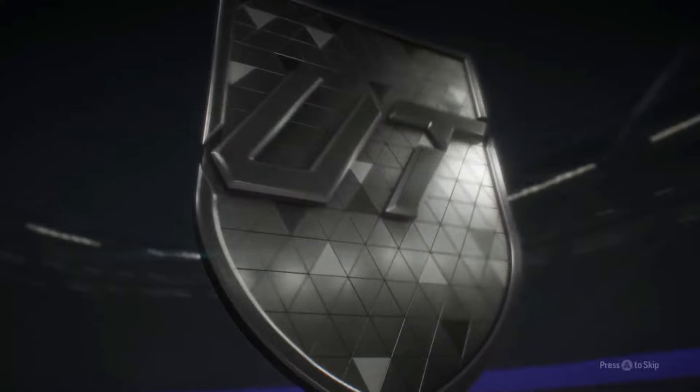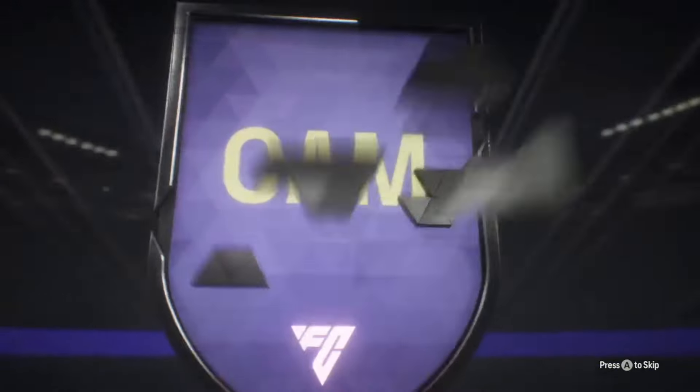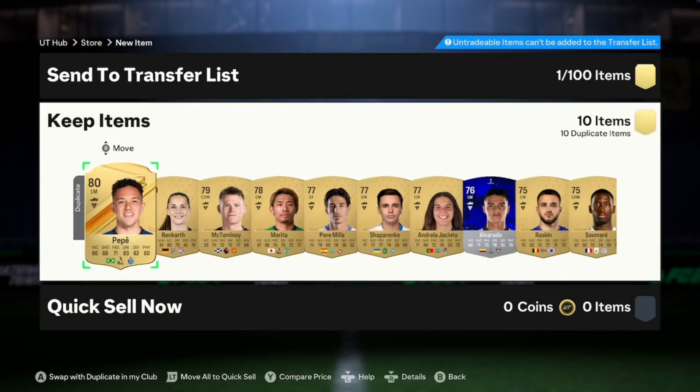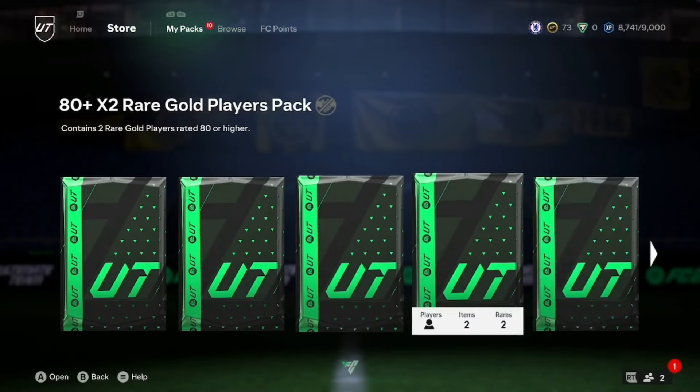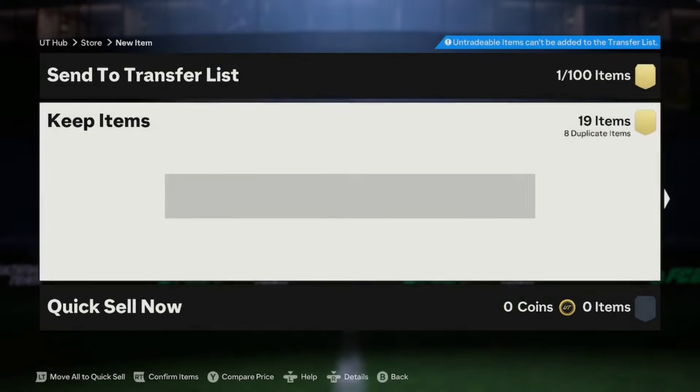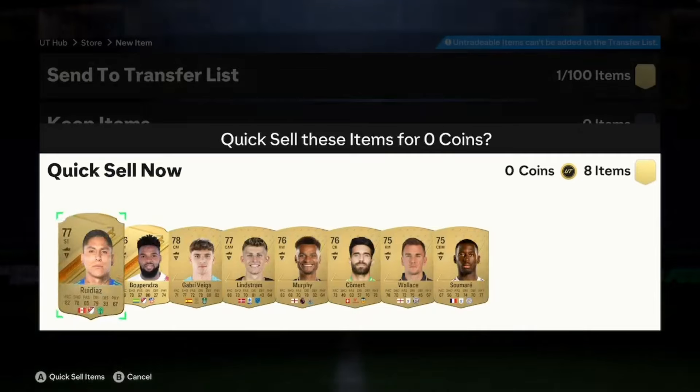Another exchange — 27-player pack and it's going to be a special as well. Turkish CAM Ardagula — 89 rated, very nice fodder. We've got Verts in there as well I think. So we're getting a lot of fodder, a lot of club fill, which is going to help us out with some SBCs. Last exchange — a 19-player pack. This one I don't think is going to be a special, hopefully at least a board. Schlotterbeck — okay, we'll take it. Eight dupes, we'll just discard all of them because they're not tradeable.